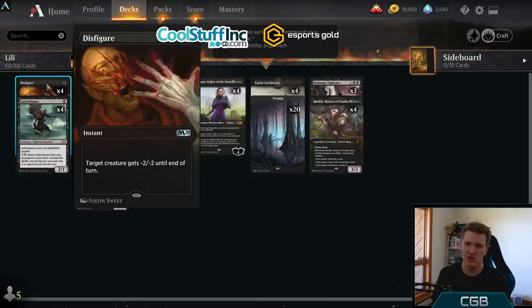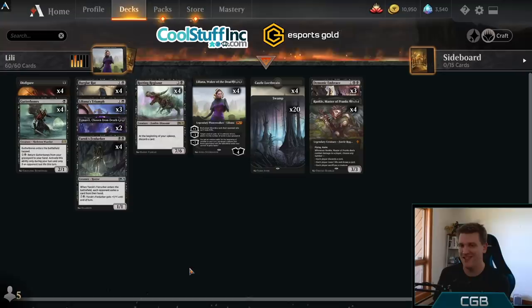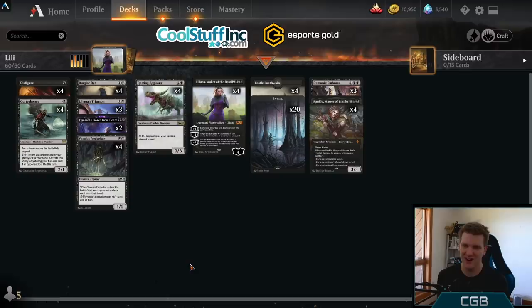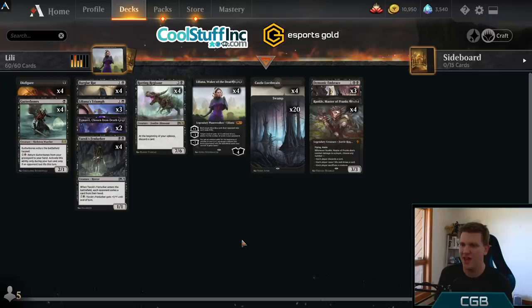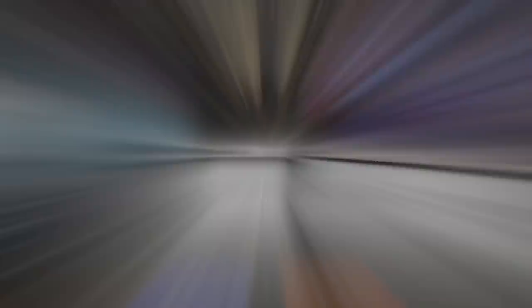We have Gutterbones because you can discard it to Liliana or Regisaur and buy it back later, and Disfigure because the deck falls behind too quickly if the opponent plays one-drop, two-drop, three-drop and runs you over. I tried Grasp of Darkness, Eliminate — Disfigure was a lot better, so I'm sticking with it. The meta is just so low to the ground. I think I've introduced the deck and hopefully explained why most discard decks fail, why I'm not running Davriel or Agonizing Remorse. We want complete and total discard — knock every card out of the opponent's hand. Hopefully that makes sense. Let's dive in, let the nonsense begin.